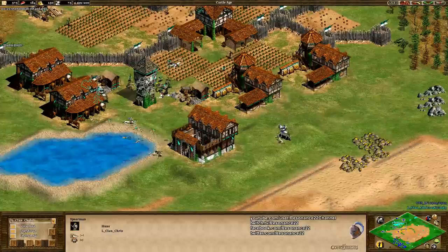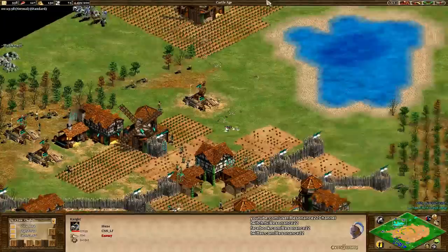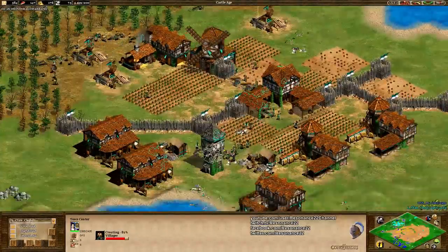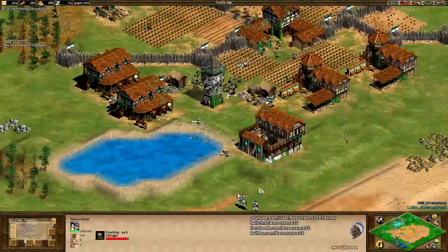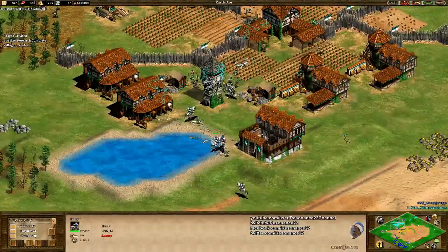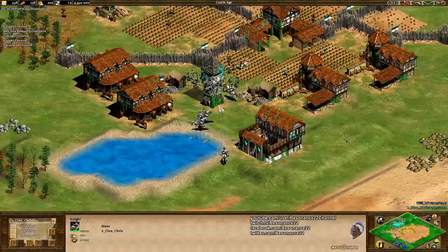The only reason spearmen are a good counter, even though they lose one-on-one, is that it's a super cost-effective thing — spearmen don't cost gold and they're really, really cheap. So they're very good against knights in the long run, but you need to have a greater number of them. Another problem with spearmen is that you definitely want the Pikemen upgrade for them to be able to compete with knights. They're like a straight hard counter to Scout Cavalry — if you can get a couple spearmen against a scout, they will just tear that scout to shreds.